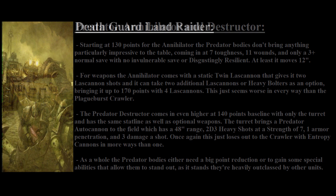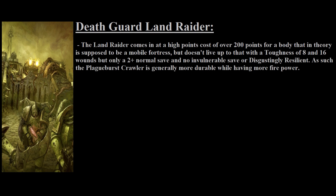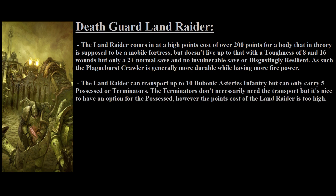In fifth place and actually way worse than the Predators is the Land Raider. It costs 285 points in the Codex, potentially reduced to 265 points in the new Chapter Approved points. Its stat profile includes 10-inch movement, 3+ ballistic skill, toughness 8, 16 wounds, and a 2+ normal save, but no invulnerable save and no Disgustingly Resilient, though it does have Contagions. It can transport 10 Bubonic Astartes infantry including Possessed and Terminators who take 2 slots each. However, since Terminators can teleport in, the Land Raider becomes much less relevant, and the Plague Burst Crawler will survive much more easily than the Land Raider — which is surprising given it's supposed to be a Fortress.